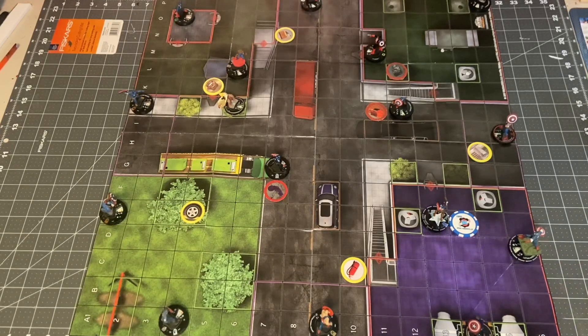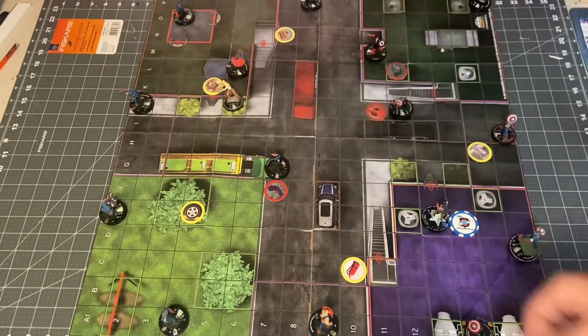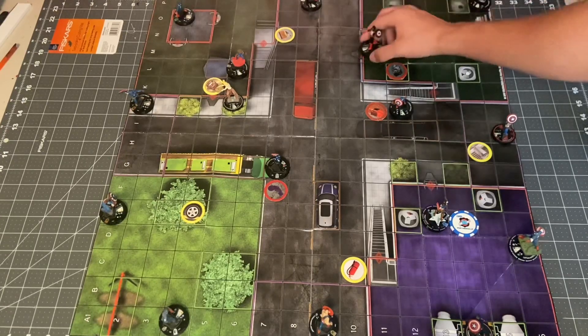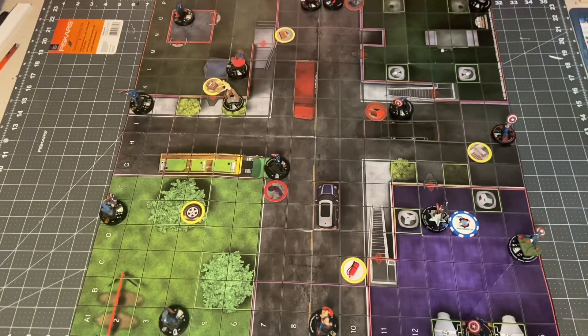We'll go ahead and start with John Walker here. I think John Walker's going to try to take some easy shots. Let's see what his targets have — Combat Reflexes. John only has a 10 attack, so he's going to have to really make it count. I think the best target is going to be Josiah Bradley, and he'll pick up the heavy object. He's just going to go ahead and swing. It's going to be a 10 on an 18, and that will hit for 5 damage.